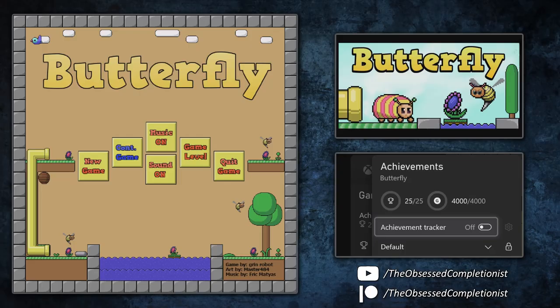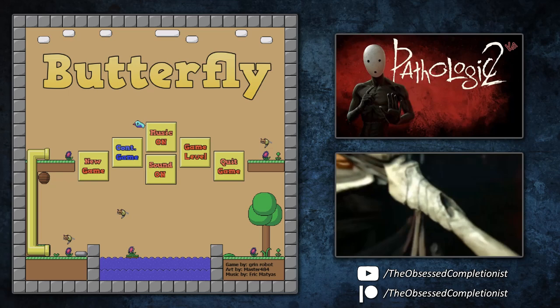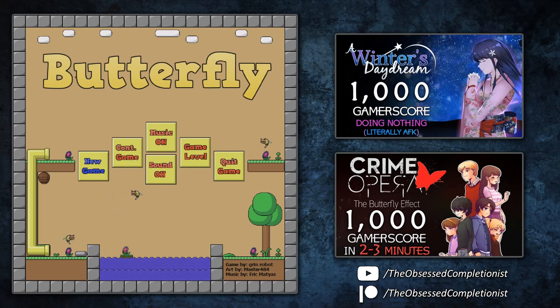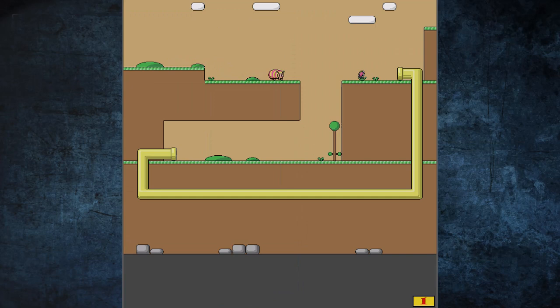Hey guys, I'm back with another video. This time I'm bringing you what is probably the easiest gamerscore you could ever unlock aside from Avatar or Pathologic 2 — well, there's actually a ton of easy gamerscore games, but this one is crazy easy. It nets you 4000 gamerscore in around 4 minutes or so, thanks to a little exploit.